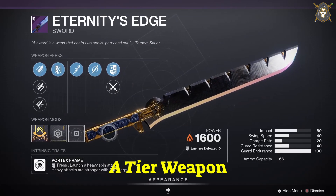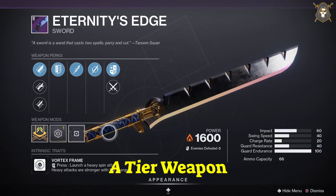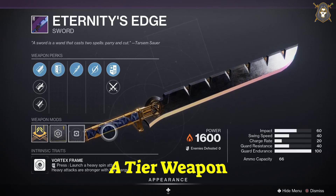For Eternity's Edge you want to have Hungry Edge in your first column, Infinite Guard in the second column — it's always going to be the same — Relentless Strikes in your third column, and Assassin's Blade in your fourth column. It's always going to have an Impact masterwork for the weapon.